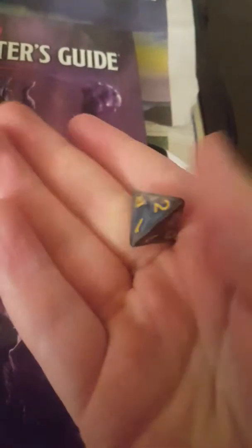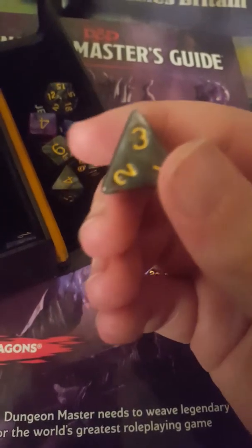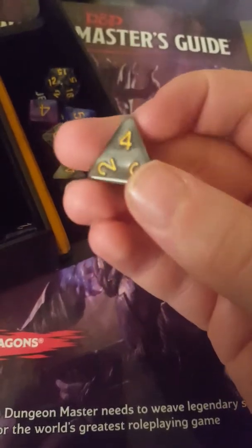This one — this is a d4. Very strange, very strange indeed. It's always the top number, the number that's facing upwards — sometimes they're at the bottom, but it's the one that's always the right way up. So that's three, that's four, that's two, that's one — you get the idea.